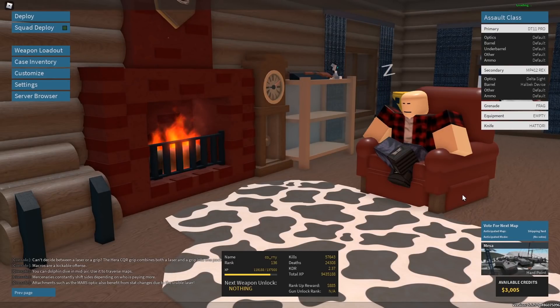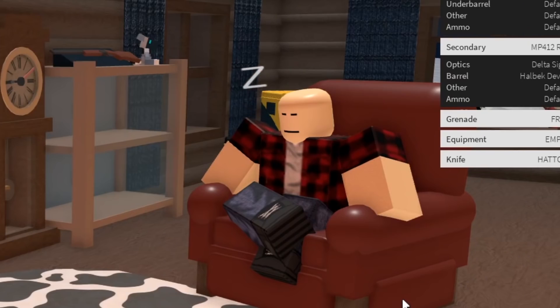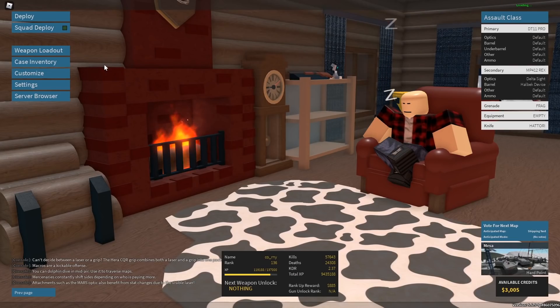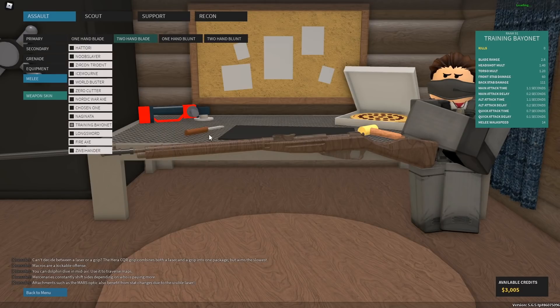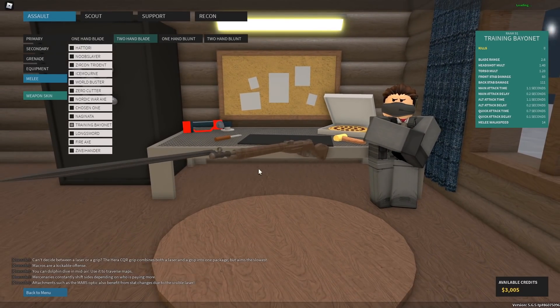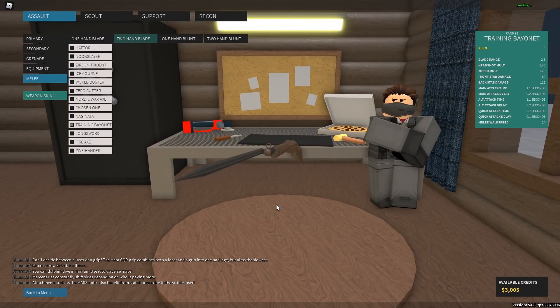So I was going about my usual day in Phantom Forces, using AA-12, M6, the whole shebang. And then I noticed this in the test place: Training Bayonet. What is this? It's just a wooden Mosin with a bayonet on it.